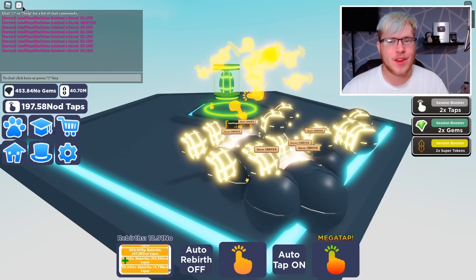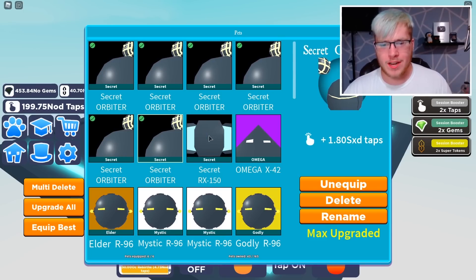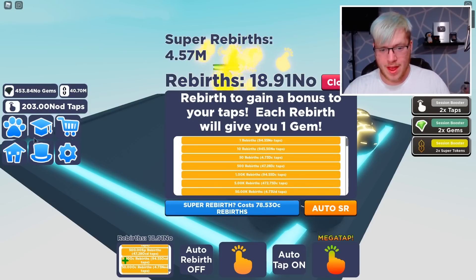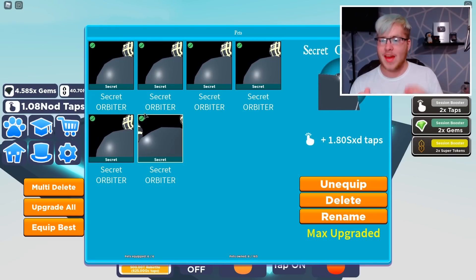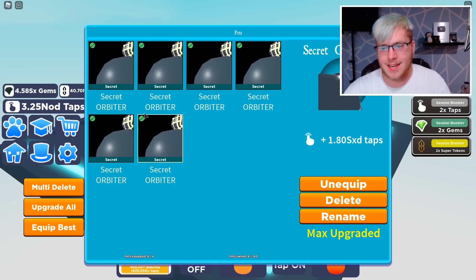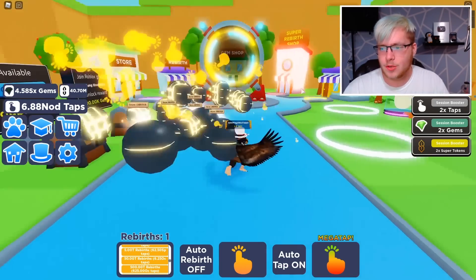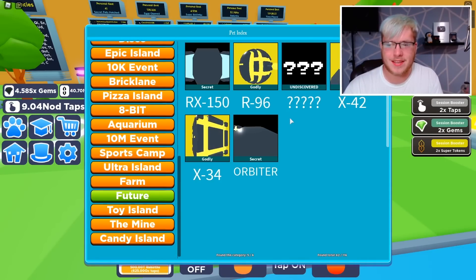The chat popped up with a number one, which means I've hatched a secret pet. This one did take quite a while, but I just wanted to get one to see if you lose the pets you don't have equipped when you super rebirth. Let's do it — let's just super rebirth. There we go. So with secret pets, if you don't have it equipped you will lose it. I didn't know that beforehand, but now I do. I'm also not sure if these are the best secret pets — there's one other one I don't have yet.